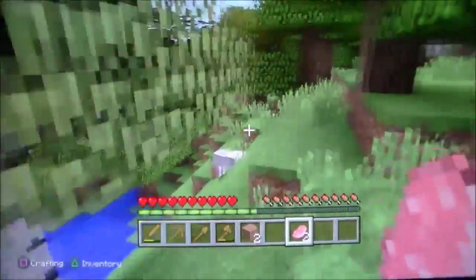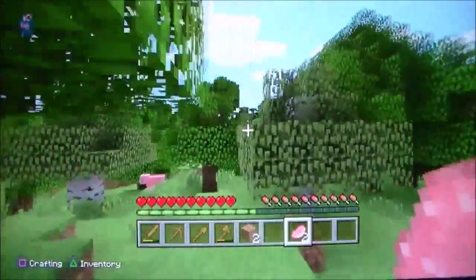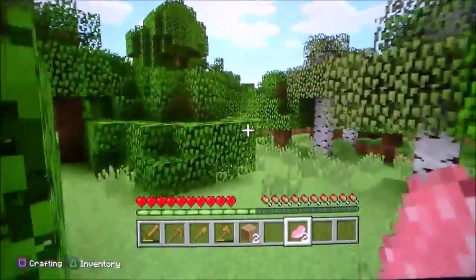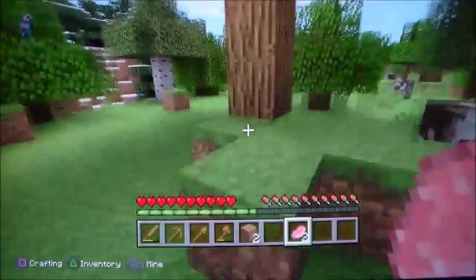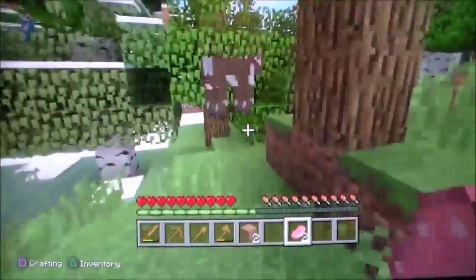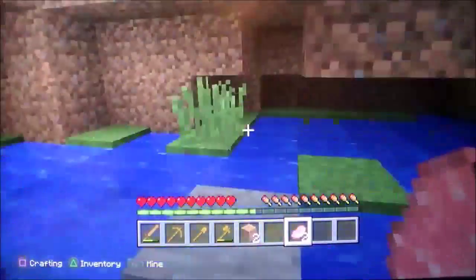There's a sheep right there - and a wolf! That wolf might have been killing the sheep. Come on, there's gotta be a ravine somewhere. Just a mountain, a cave, anything. Oh, I think I saw one over here - no, just holes. I'd like to have some coal before nighttime. Oh, is this one? Well it's a cave, but this cave has nothing in it.